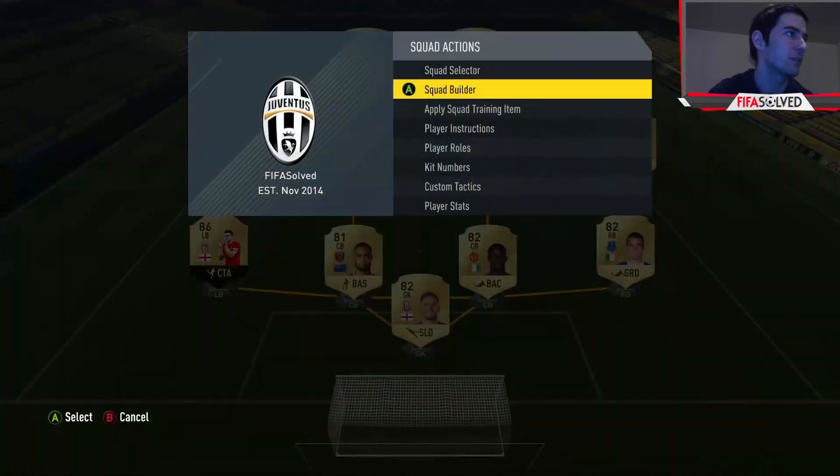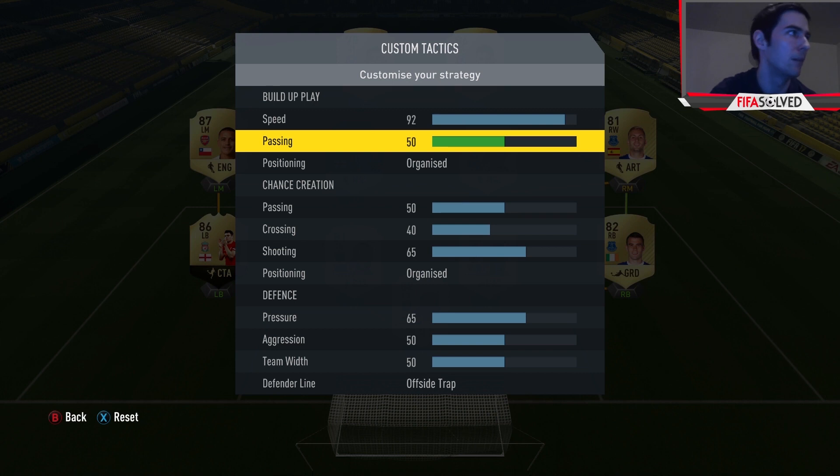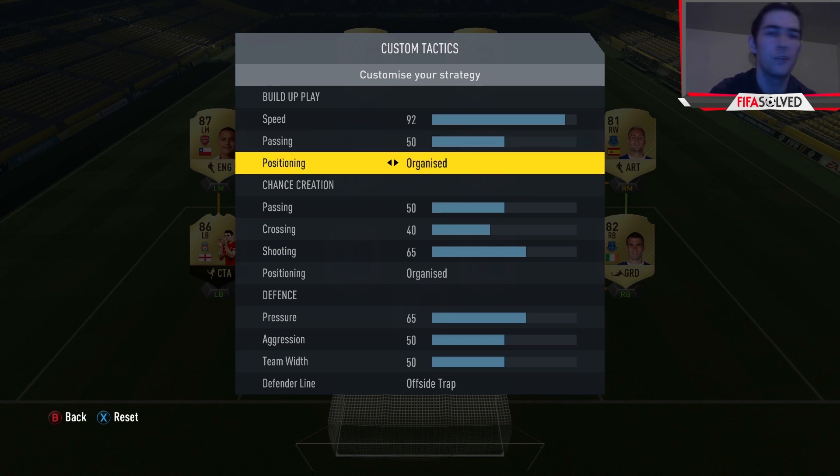Now onto the actual custom tactic. For the build-up play, this is the only optional setting. It's just my personal style - I like fast play, so I have it at 92, playing one-touch pass and really moving the ball forward at pace. The high pressure co-exists with that - it's all fast with hordes of players running forward. I'd edge towards using a higher speed with this. Passing speed you want at 50 - that's the magic number. For both positioning settings, you do not want free roam. On FIFA 16 free roam worked, but this year you want them organised - that is absolutely pivotal.